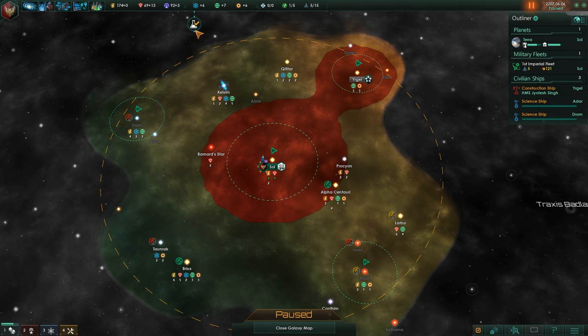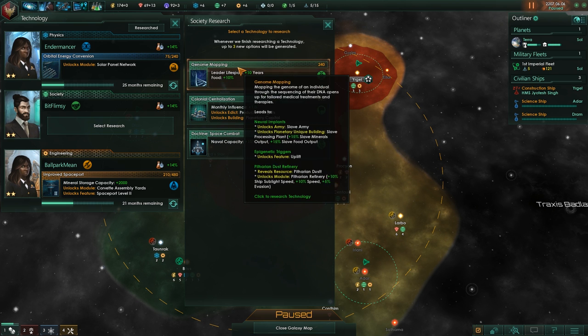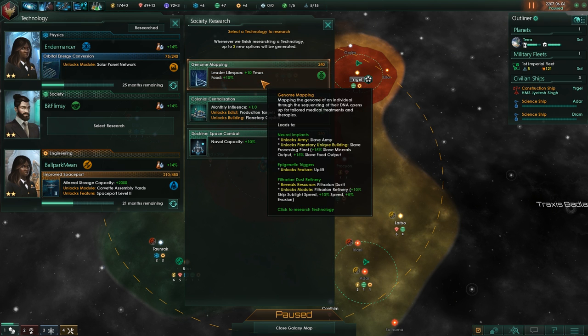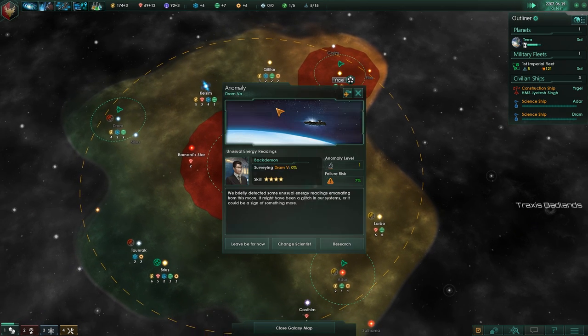Research complete. Propaganda Broadcast. I would go gene mapping — I want to go gene mapping specifically because it makes sense for our population to want to extend the life of our empress. We will find a way to get the emperor off his golden throne. In the meantime, the empress shall have more years of life added to her lifespan. That makes a load of thematic sense for us as well. Plus it's probably the best option there.